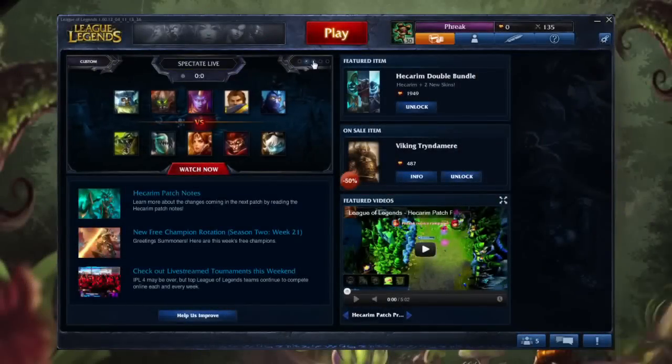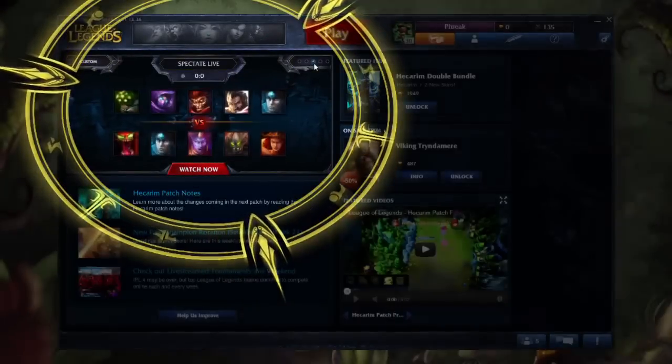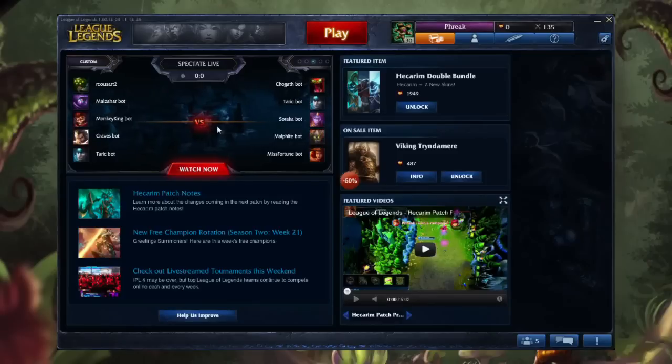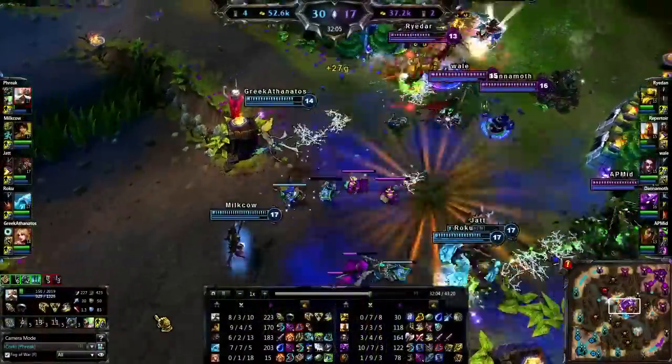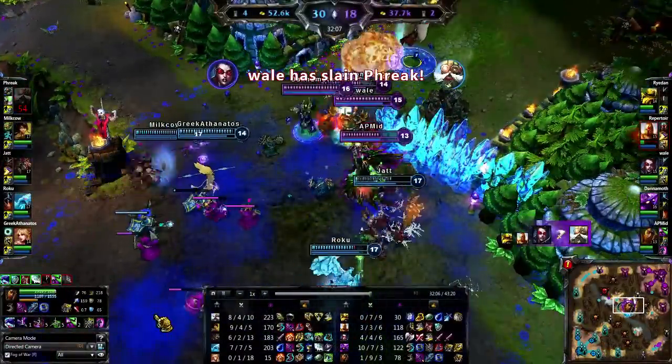Third, you can Spectate Featured Games. When you load into the Client, you'll have a list of live featured games that you can view. These games contain some of the best players in League of Legends, so anytime you'd like to see some high-skill play, come check out the featured games.